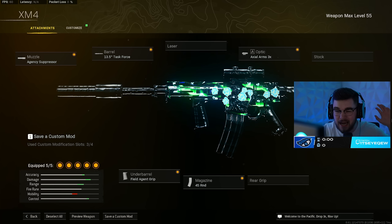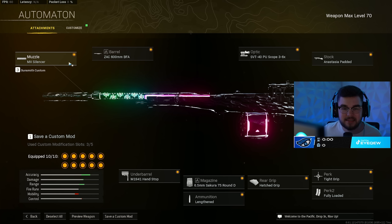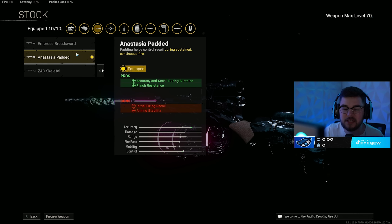For my honorable mention — giving you a top six — it's the Automaton. I've been seeing a lot of people run it back recently, especially on Caldera, and it's still absolutely disgusting because it's just such a beam. The MX Silencer as always on Vanguard primaries, mixing in the ZAC 600 barrel for more accuracy, controllability, and reducing scope swing and gun bob weight. The 3-6x scope and Anastasia padded stock to make you a beam even if someone's beaming you.